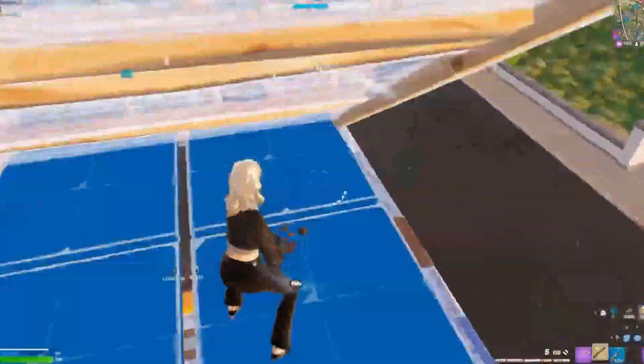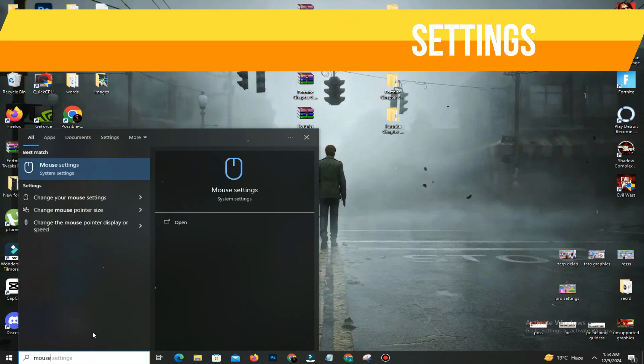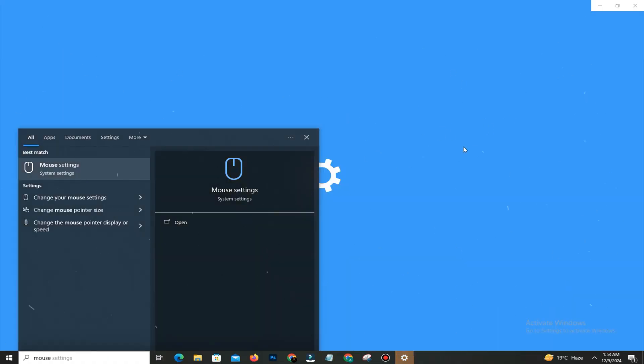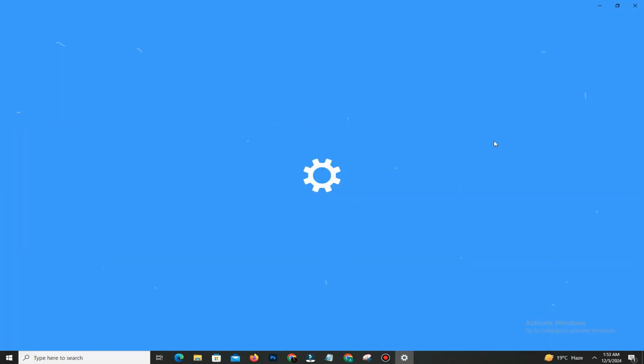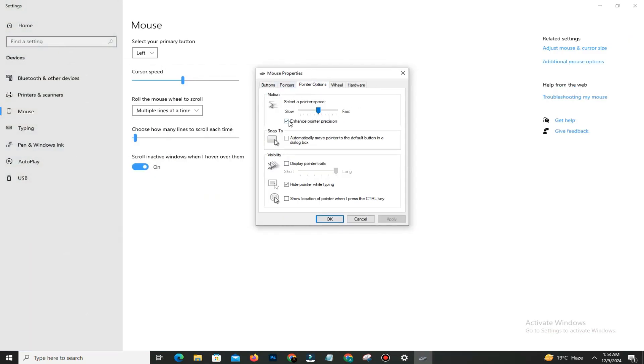Method number two is adjust mouse settings in Windows. Proper mouse configuration reduces input delay in your game. Set your pointer speed to the default 6/11 in the mouse properties, and disable Enhanced Pointer Precision to avoid mouse acceleration, which can negatively impact accuracy. For wireless mouse, position the dongle close to the mouse for minimal signal delay.